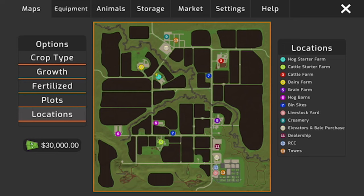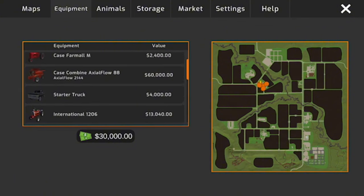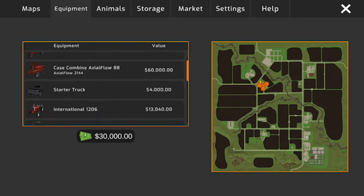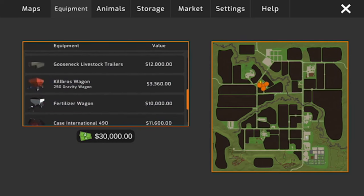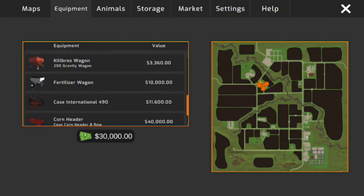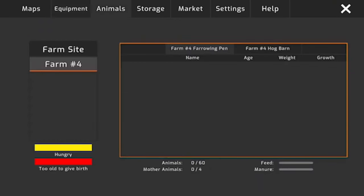Under Equipment it shows all your gear. At start you get a Case IH Farmall M, Case Axial 88 series, starter truck, International 1206, International 1066 narrow, loader, bale spear, gooseneck, stock trailer, kill bros wagon, fertilizer wagon, Case IH 490 disc, 8-row corn head, and a Case IH 955 planter.